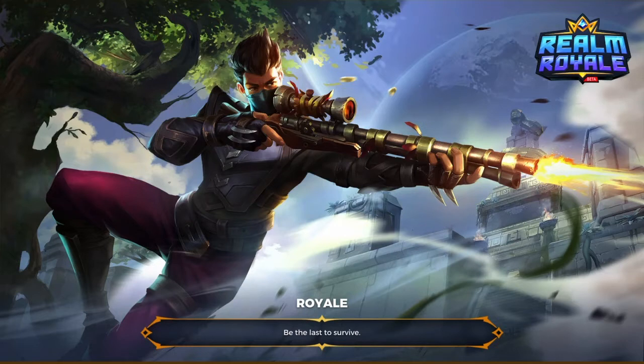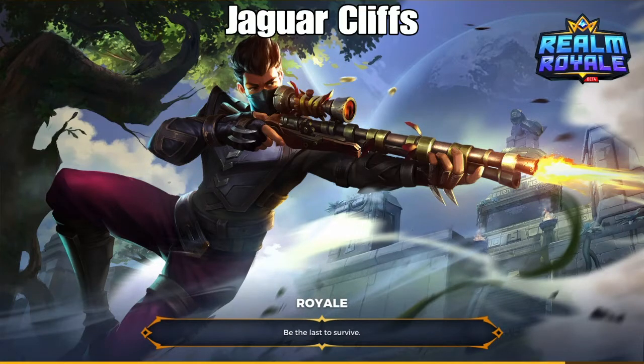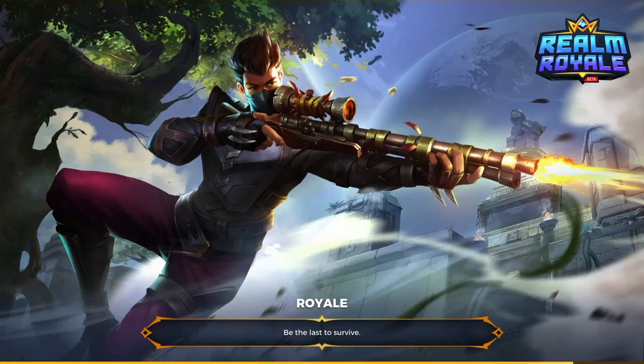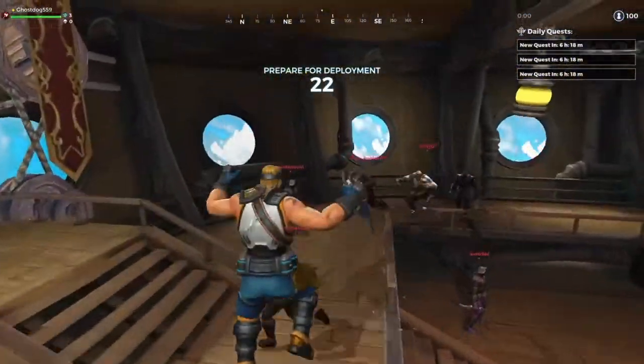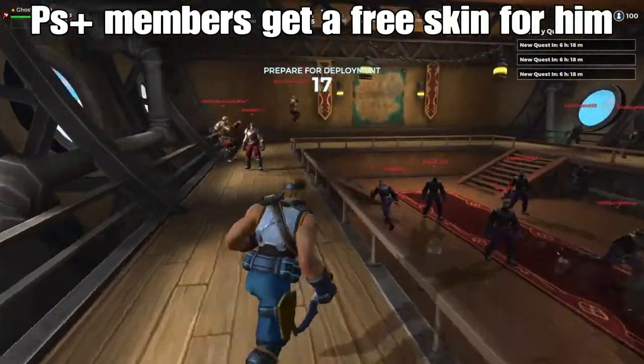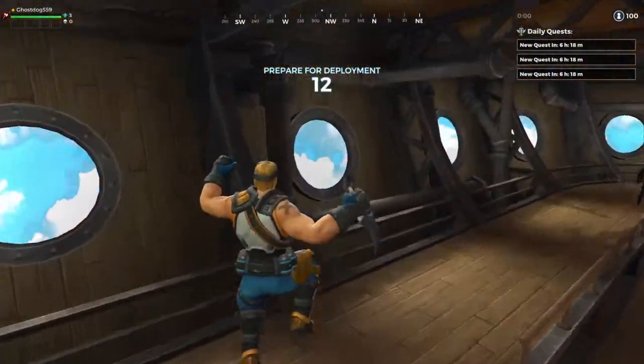You can be a warrior, assassin, hunter, or mage character, and they all have different abilities depending on your play style. This loading screen showcases a wild assassin with his sniper rifle — I think that's Jaguar Claws behind it, I'm not sure. The game is kind of buggy. It kind of looks a lot like Wizard 101 if you've ever heard of that game — I played it a lot when I was younger. The graphics have that kind of look. I'm going to be warrior because I like playing with him.